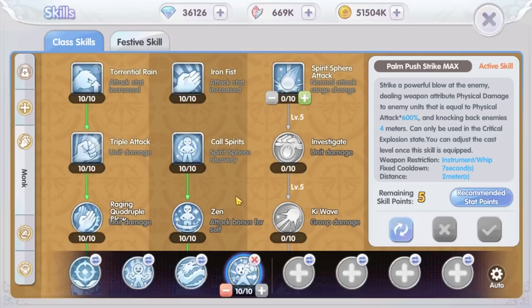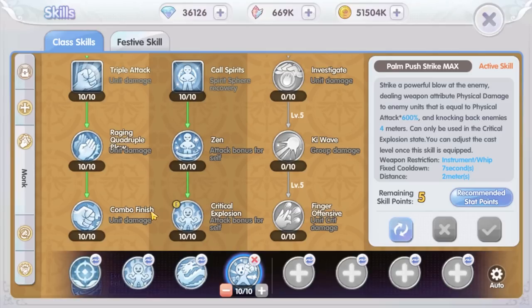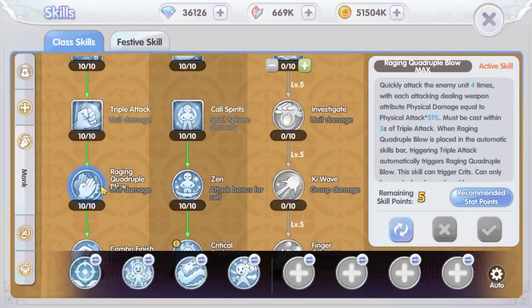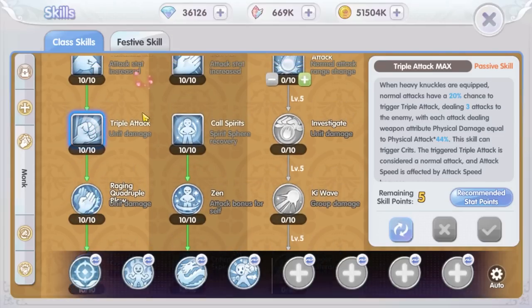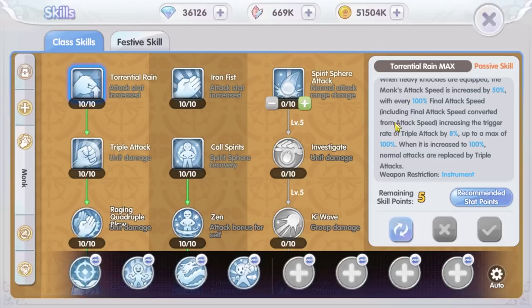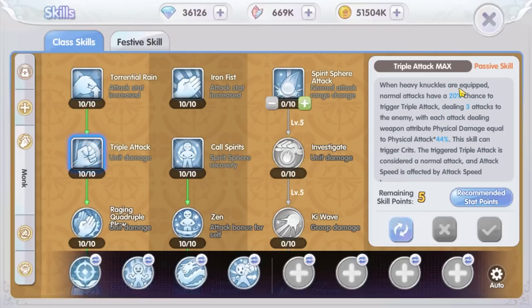For heavy glove weapon skills it is all about chance skills and skill combos. There are three chain skills. The first one is the Raging Quadruple Blow and Combo Finish skill combo. Combo Finish can only be used after Raging Quadruple Blow. To use Raging Quadruple Blow you need to deal a Triple Attack first. To activate Triple Attack you need the Torrential Rain skill, which has an 8% chance to deal Triple Attack for every 100 attack speed you have. At maximum 1000 attack speed you have an 80% chance. To reach 100% chance you also need the Triple Attack skill at max level, which gives an additional 20% chance.